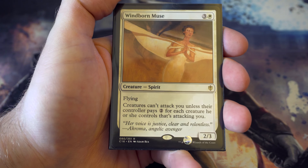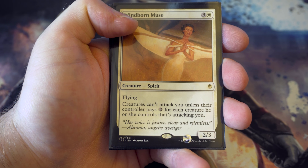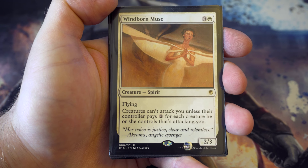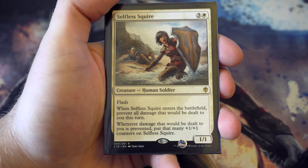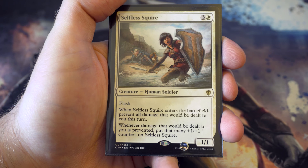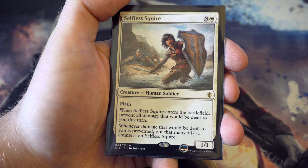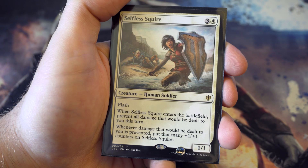On to the four drops: Windborn Muse is a flying two-two for three and a white with a taxing ability - creatures can't attack you unless their controller pays two for each creature. Really useful, another Commander 2016 reprint. Selfless Squire is a newer card from Commander 2016 - for three and a white it's a one-one with flash. When it enters, prevent all damage and put that many plus one plus one counters on it. The fog effect is great, and depending on how many creatures your opponent swings in with in cube, you could get a really big creature.